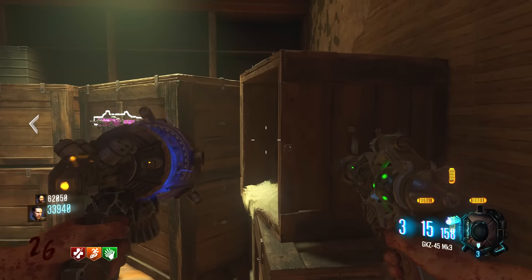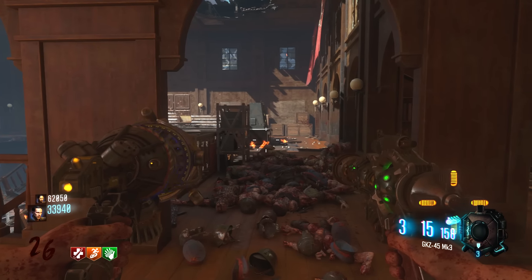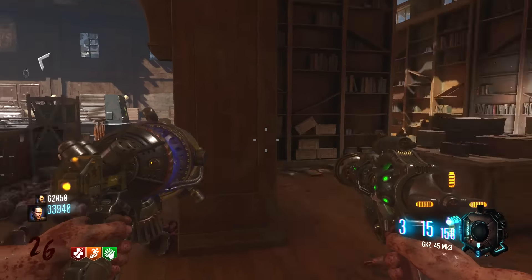It shows up on all the maps except for Shadows of Evil. So what do all these maps have in common? Well, they have a mystery box, perk machines, guns, power-ups. Those are pretty much everything that you're going to get on all those maps, so it's got to have something to do with that.